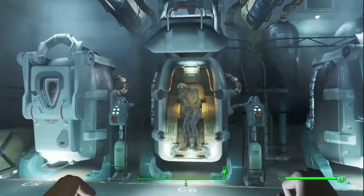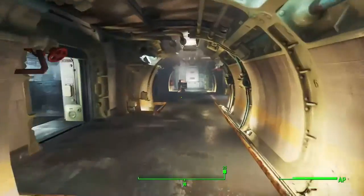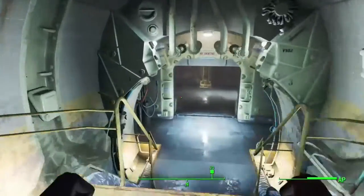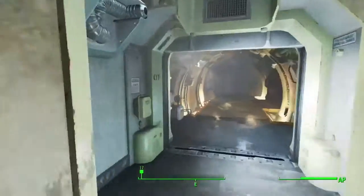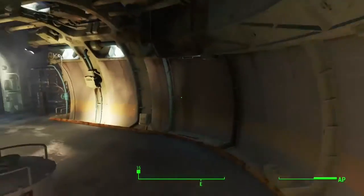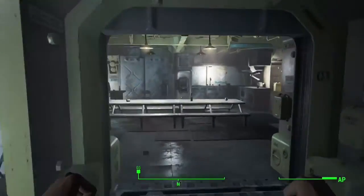As soon as you wake up in Vault 111, you're going to make your way through this area to a kitchen area. There will be a recreational tape in the corner. You're just going to click on it, go down and press play tape, then back out, and you'll get the achievement immediately. Maybe a couple second delay.